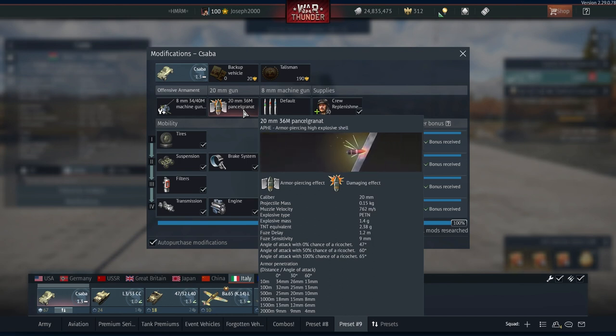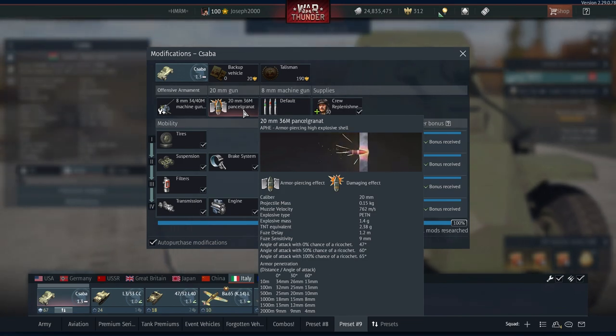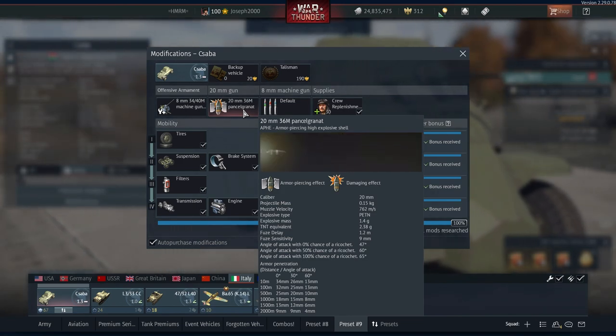If you look at the angled pen it's even worse because this is not a capped shell — it's just pure APHE. Over the L3/33, it does have slightly higher explosive filler, but trust me you don't feel it. This vehicle also lacks a stabiliser for the 20mm so don't expect it to be too accurate at low speeds. This thing does not like going around corners easily and if you're trying to shoot, good luck with that.